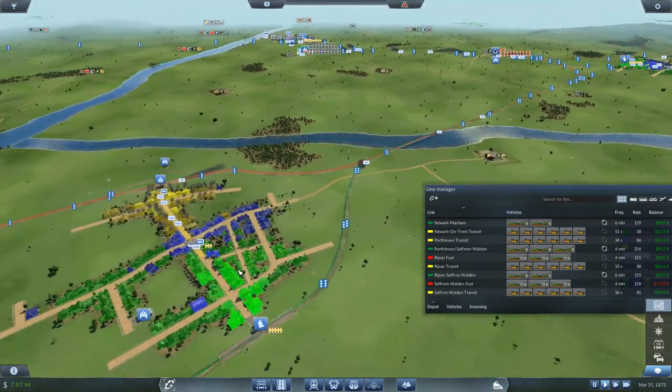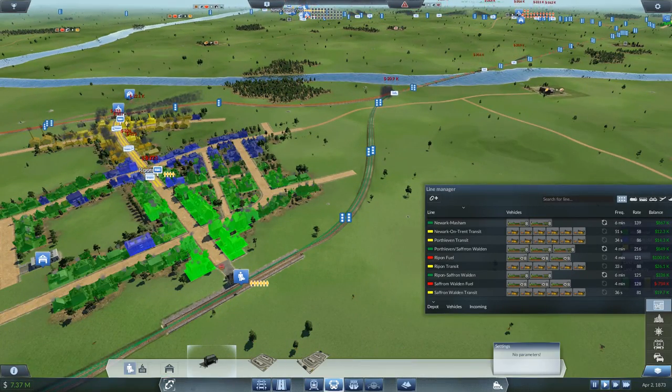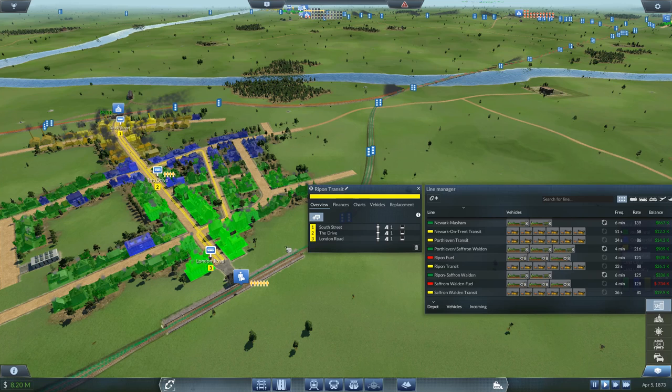There are a few things I overlooked. One of them: I forgot to put a bus stop down here so passengers can actually get to the station — that was a mistake. Let's go ahead and add that, take these out, and redo the route so it's a straight line, which makes it faster.